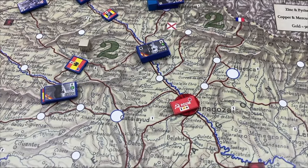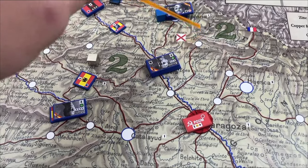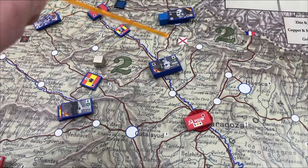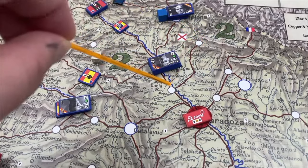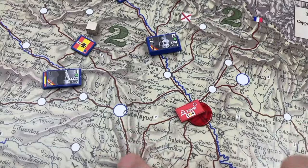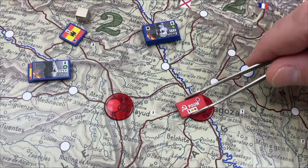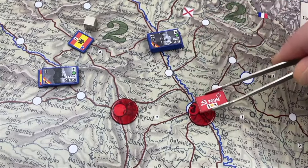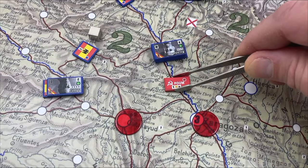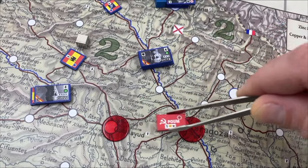Zones of control. The zone of control covers any points directly adjacent to a unit or army. For example, the zone of control of this army would be any of these adjacent points. If I'm the red player and I wanted to move into one of those adjacent points, I go into the zone of control of the enemy.